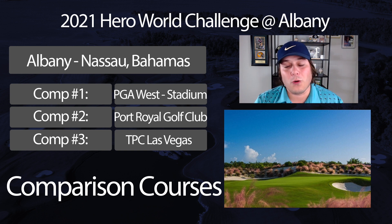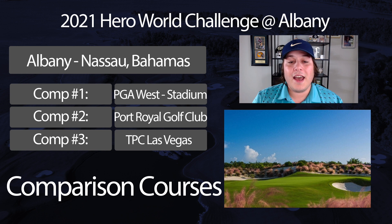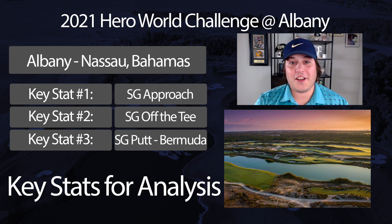At number one we have PGA West Stadium Course, which definitely gives you that desert-type feel. You have some tough greens over there — a relatively difficult golf course — but if you have your game you can go out and score. We've seen that year after year: scores well over 75 at PGA West but also people taking it to seven and eight under par. That's what you're going to see this week at the Hero World Challenge. The people that have control of their game are going to be able to score, and the people that are just a little bit off are going to see some ugly play. I think it's the best comp course of the bunch — TPC Las Vegas gives you a good idea off the tee and Port Royal on the greens.